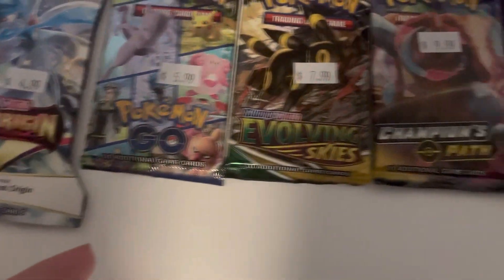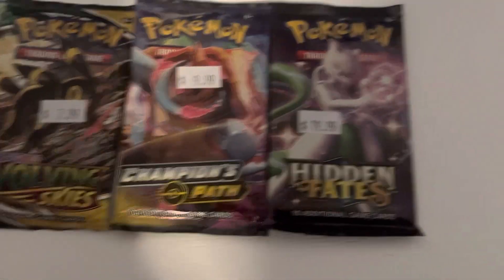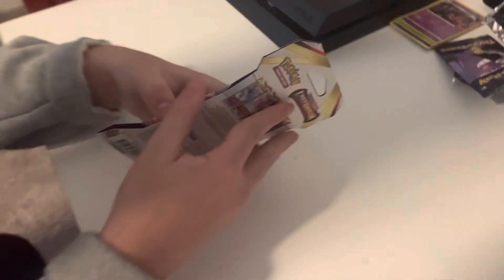Hello guys, this is my channel. Today we're going to open up Lost Origin, Play One Go, Evolving Skies, Champion's Path, and Hidden Fates. We're going to open up this Lost Origin pack, which is $5. So let's get started.